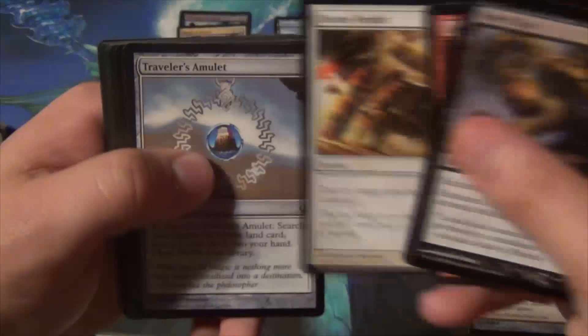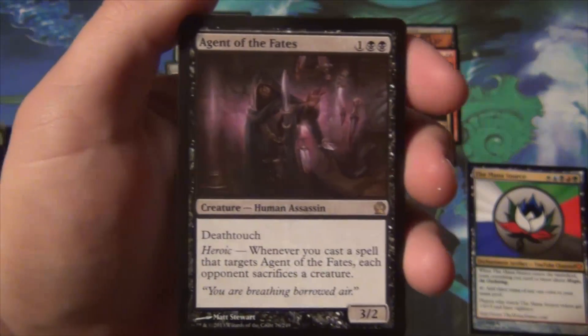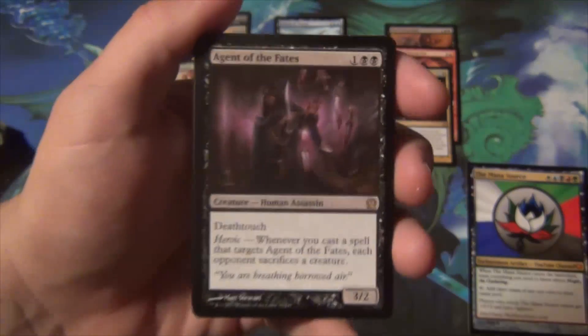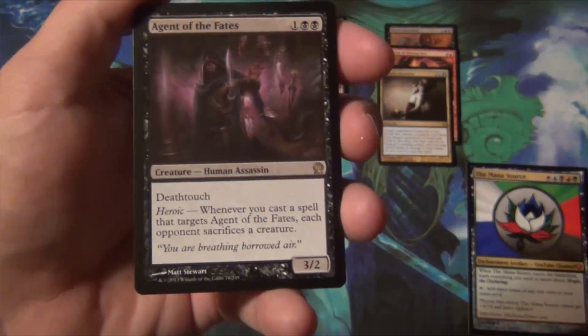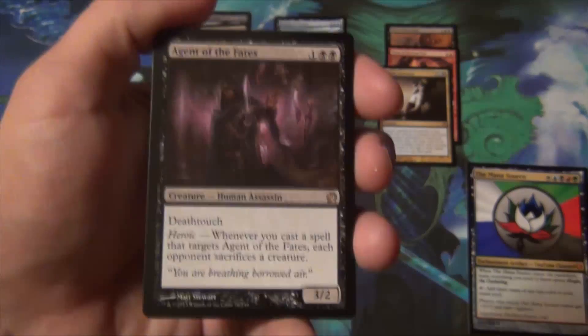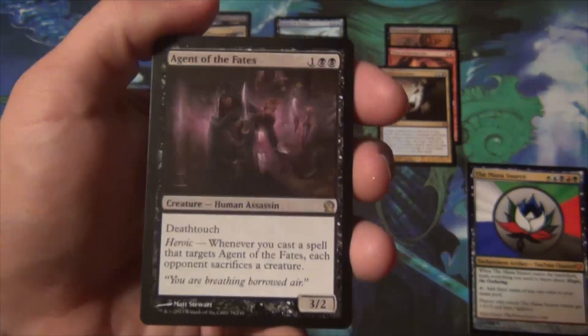Lightning Strike is great, Divine Verdict is still good, Traveler's Amulet is fine. In commons we have Ordeal of Purphoros, Spellheart Chimera, Evangel of Heliod, and Agent of the Fates. Agent of the Fates is a three-mana 3/2 with deathtouch, and whenever you cast a spell targeting him, each opponent sacrifices a creature. I like this card, but it's not really in the mono-black devotion deck much. The problem is black doesn't have a lot of good heroic enablers that don't have big drawbacks or don't compete with necessary slots. If the ability were in a different color it could be really good. I get why it's not being played that much, and that makes me sad.